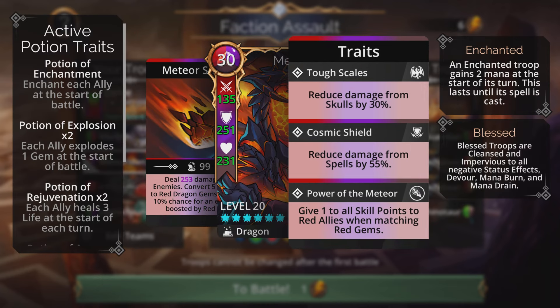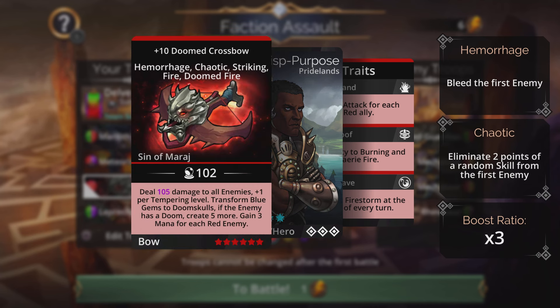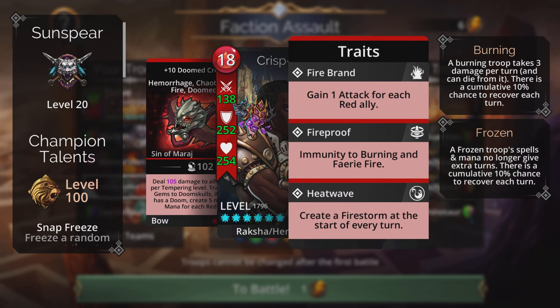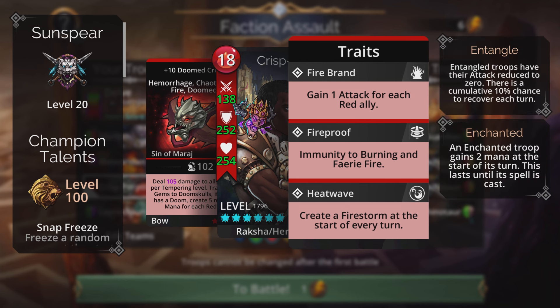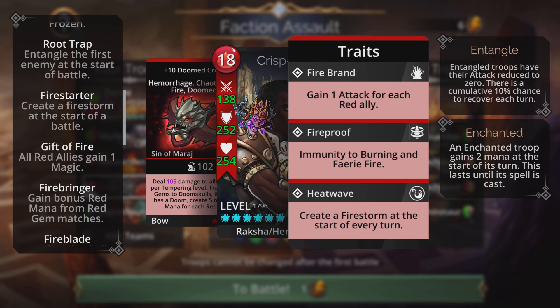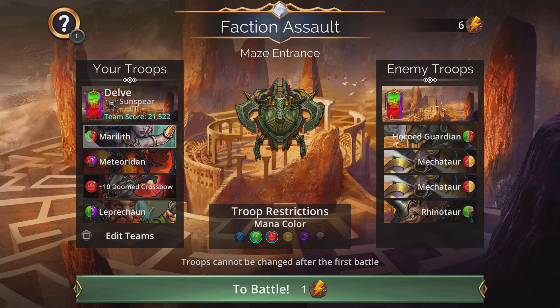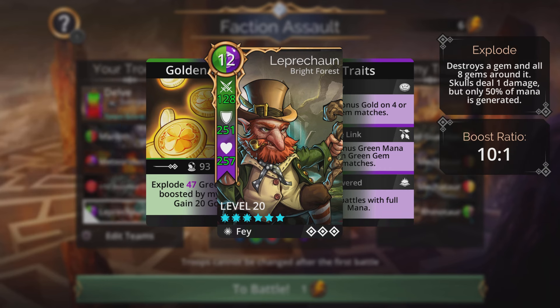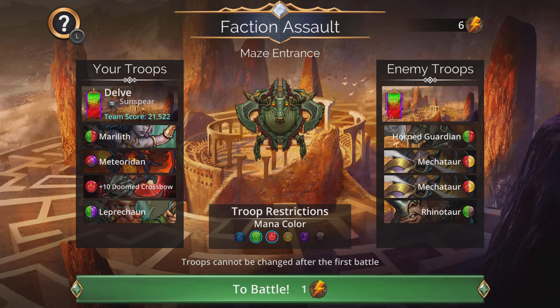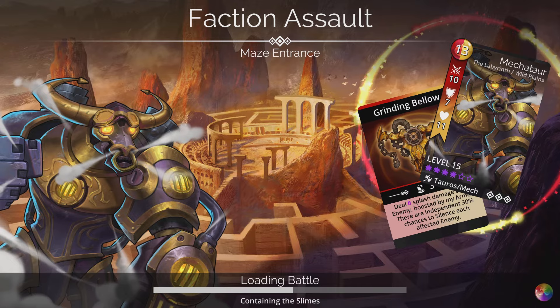The Doomed Crossbow is on this team — the red doom skull converting weapon that deals AoE damage and converts blue gems to doom skulls. The class is Sun Spear, the best class for red, with Heat Wave as the final trait. I also have Root Trap, Fire Starter, Gift of Fire, Fire Bringer, and Fire Blade set. Leprechaun is back on this team for a fast start, and the banner stays the same.